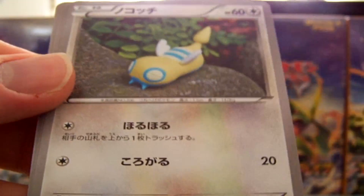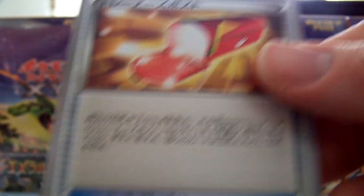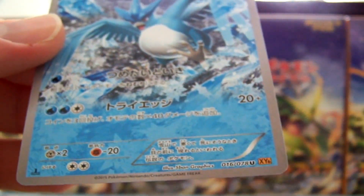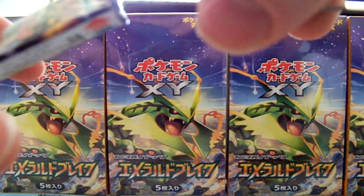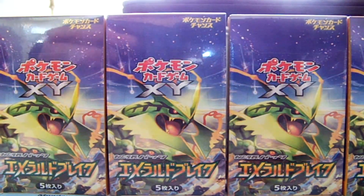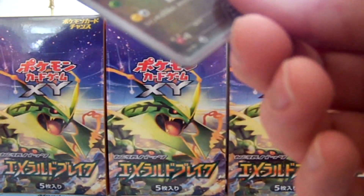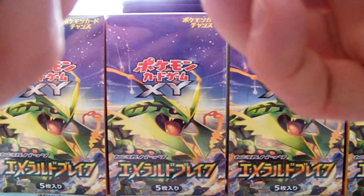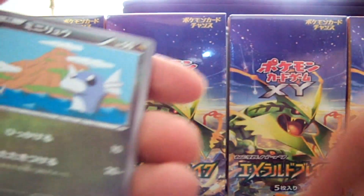We have a Wingull, Dunsparce, Togepi, another Articuno, and the Wally thing. Absolutely love this card — gorgeous. Yep, we found it. It's an EX as well! And it had a 1, which is even better. So we hit a 4 EX box! Happy I didn't keep that sealed.